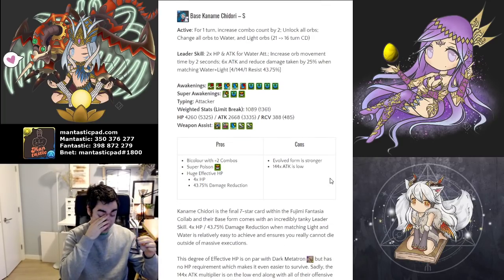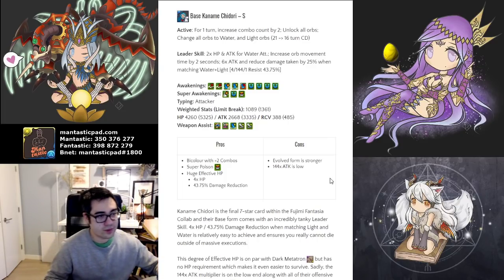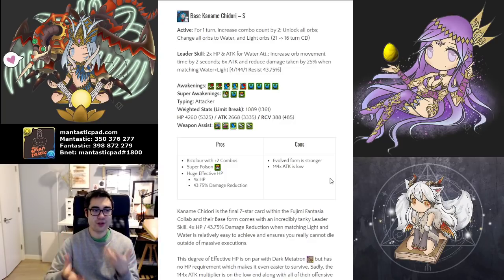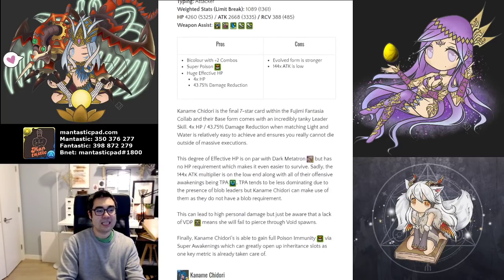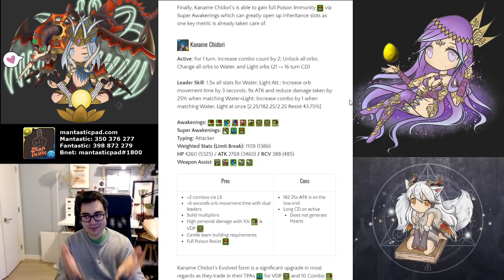Next is Chidori. In her base form the problem is their evolved form is much stronger, and they're so similar. The idea is you have four TPAs, which is nice, but TPAs really want to play on TPA-oriented teams. Their evolved form is stronger — you lose out a bit on effective health, but you have 2.25 times health and 43.5% damage reduction. That is more than enough effective health to really survive anything in the game, assuming you are full health.